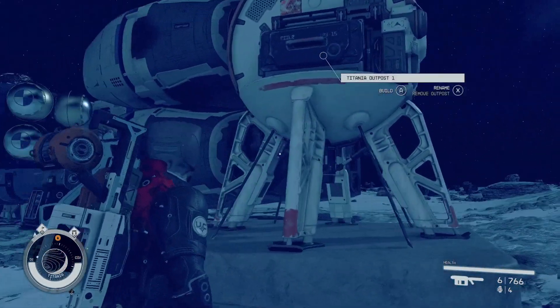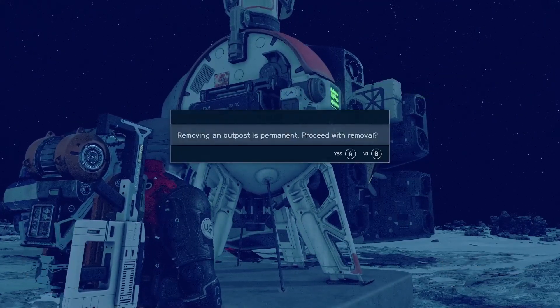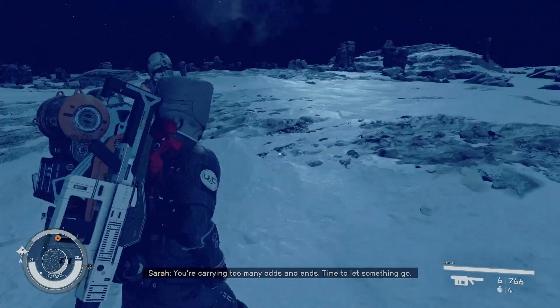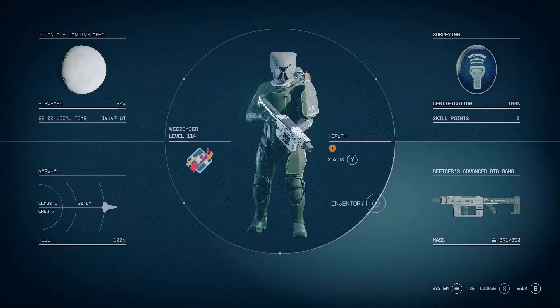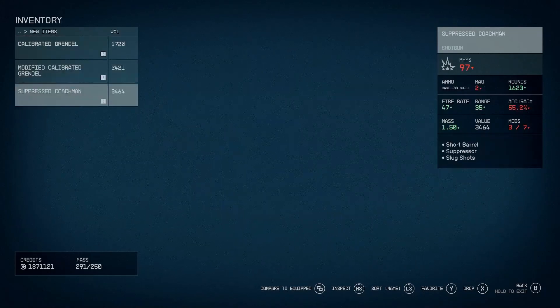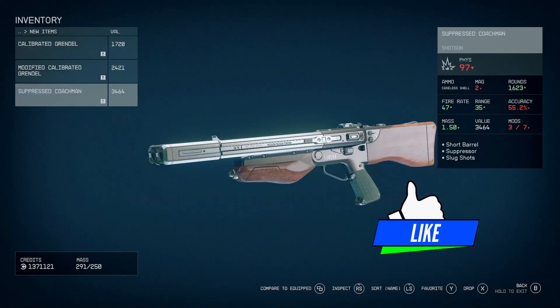Now that you've collected all these weapons, come back to the outpost and delete it. It'll ask if you want to do this — say yes. When you delete the outpost, any resources you already spent come back to you. Some go to your character inventory and some go to the ship inventory, so check both places.